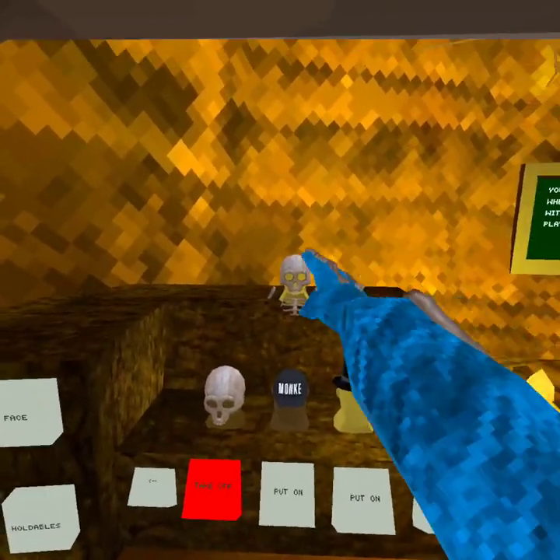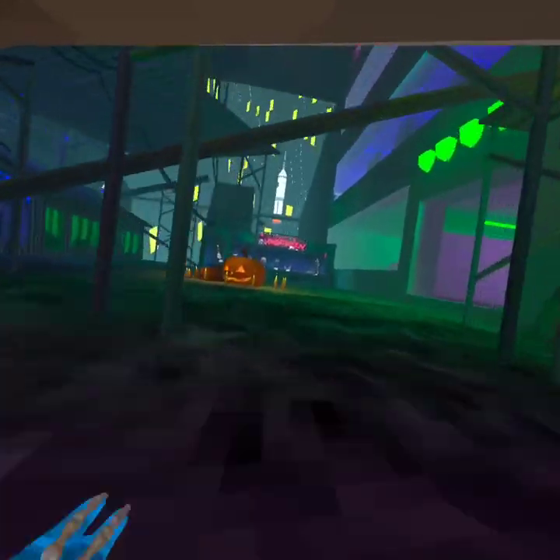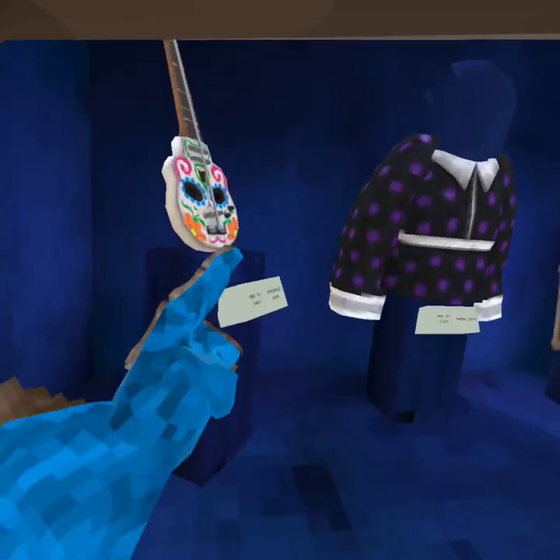So we have this — I bought a couple of the cosmetics already, but we're going to go to the shop anyway. We have these pumpkins and the Halloween stuff. We have this guitar.